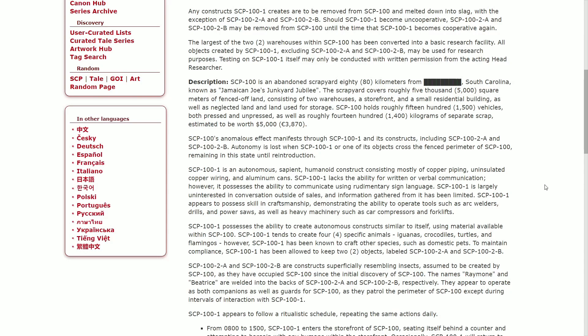Description: SCP-100 is an abandoned scrapyard approximately 80 kilometers from [REDACTED], South Carolina, known as Jamaican Joe's Junkyard. The scrapyard covers roughly 5,000 square meters of fenced-off land, consisting of two warehouses, a storefront, and a small residential building, as well as neglected land used for storage.